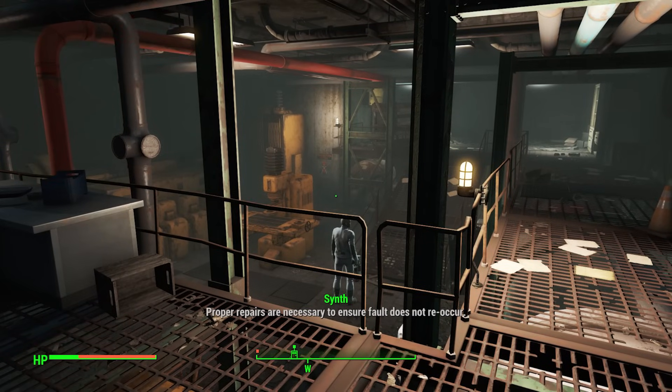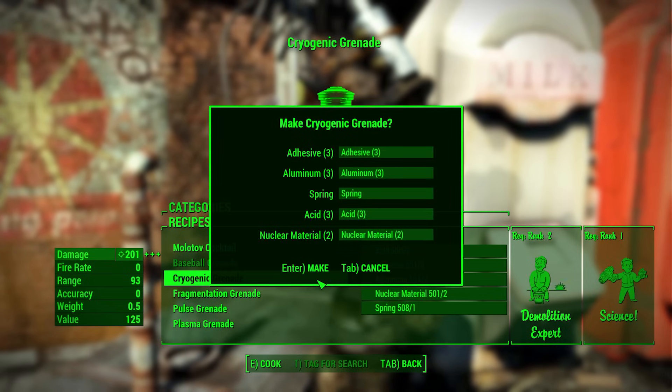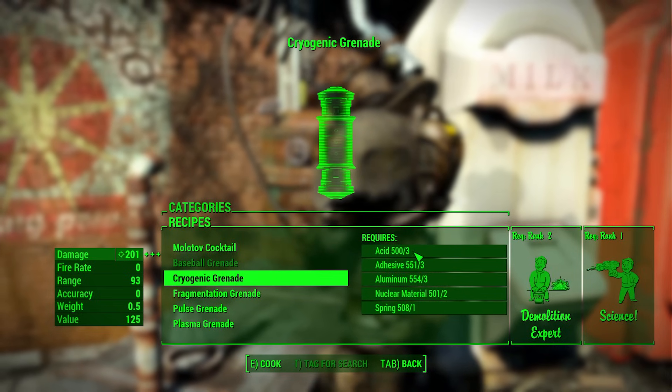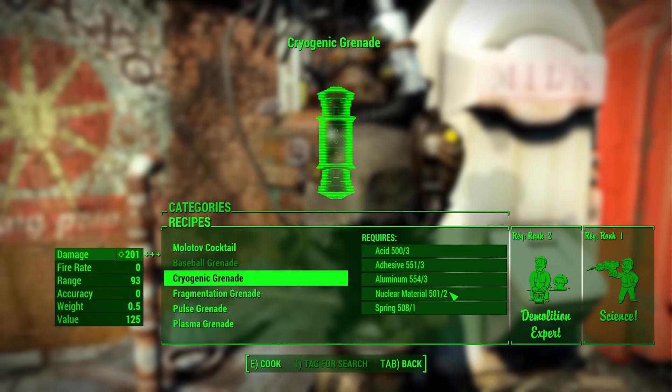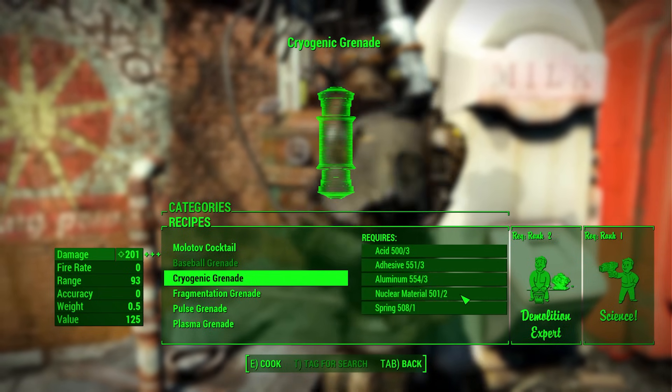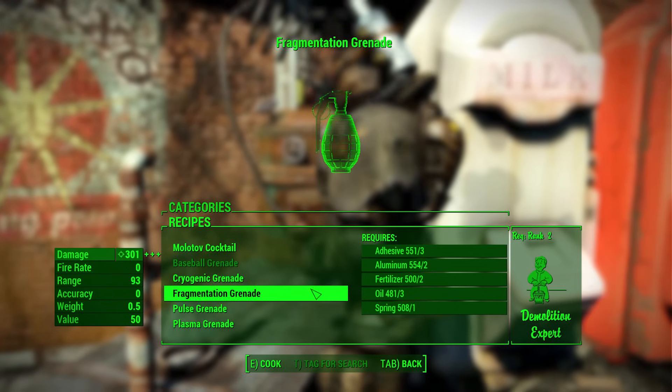The cryogenic grenade can be crafted and the parts list is interesting: it requires adhesive, aluminum, a spring, acid, and nuclear material. I can't even begin to theorize how acid and nuclear material would freeze something, but if you have ideas, I'm all ears.